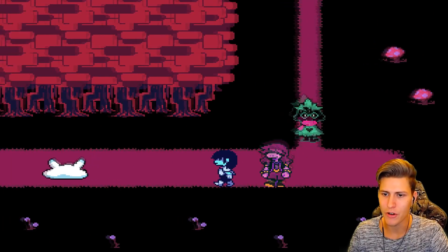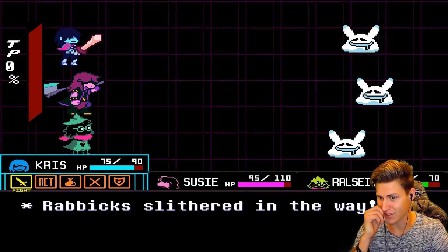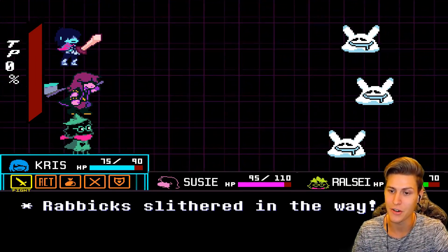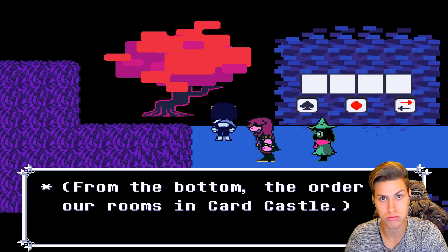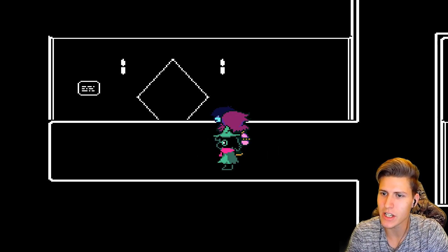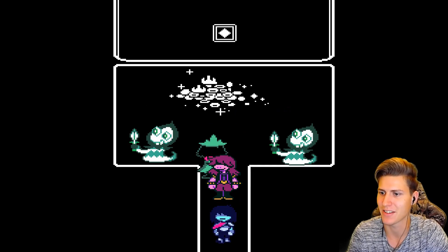If you can remember, the first time when we actually had to solve one of those puzzles for Lancer — if we get to Lancer, there was another way to the north, and now we're going to go there. To find the next part of the broken key, you need to memorize the specific shaped rooms, like what those guys are in.